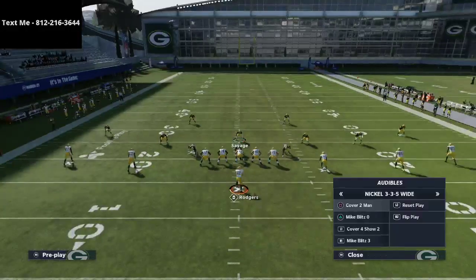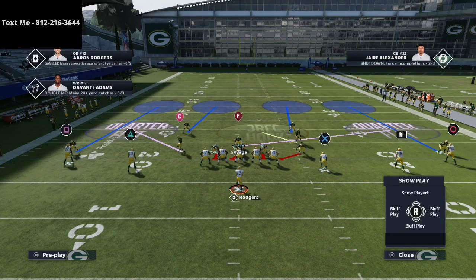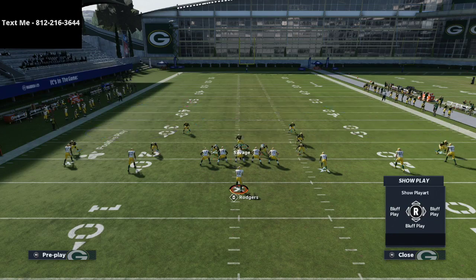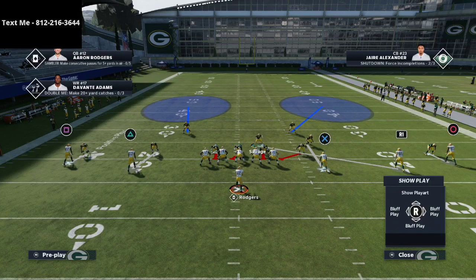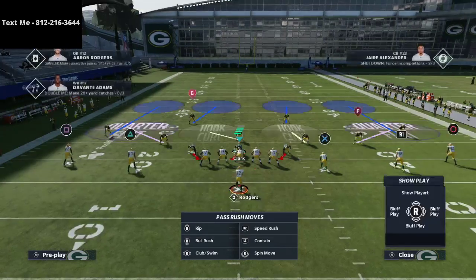This is cover four show two. We're going to audible to cover four show, and you're going to see it's going to move people around. You're also going to notice that if I man align the defense, it's going to change the zones. When I'm man aligned, you notice that there's no one over the right slot. If I audible to man coverage, it's going to move things around. I want to share a new way of thinking about your cover four defense, especially against five wide.